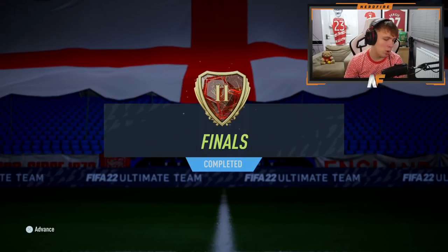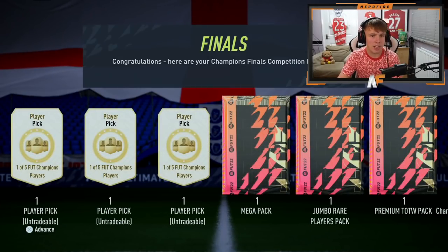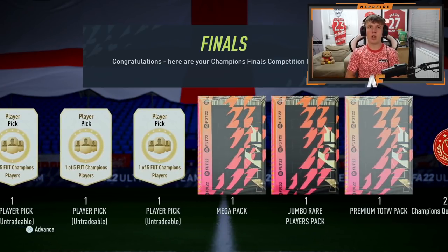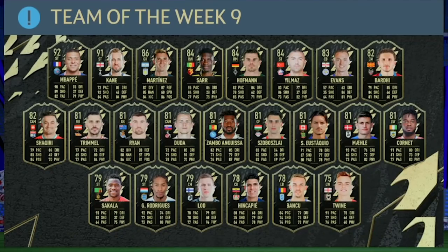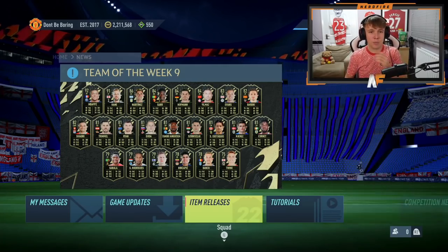Round two rewards again this week on the main account. Three player picks out of five options — a mega pack, 100k pack, team of the week pack, qualification points, and 60,000 coins, so not too bad. We basically want Mbappe — he's the most usable one. Kane I guess we take for the fodder. Sar could be an impact, but not really on this account. It's basically Mbappe or bust — Mbappe's literally the only one worth it here.